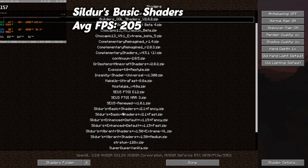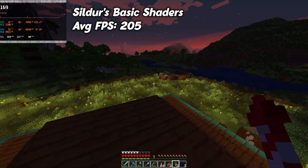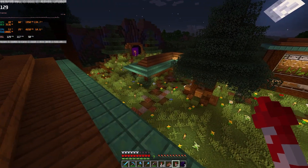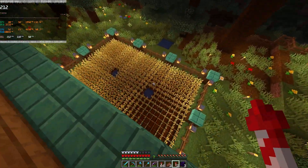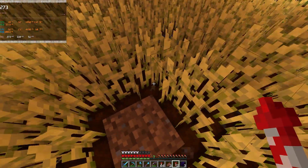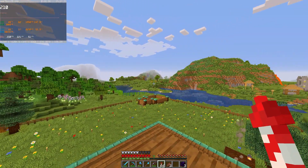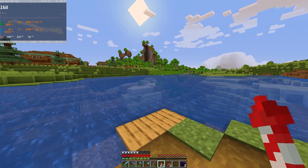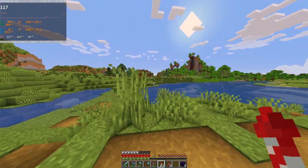Let's move on to the number six spot, which is going to be the Silders Basic shaders 2.1 Fancy. These shaders don't do much to improve the visuals — they make colors a bit more vibrant and give everything a warmer tone. They give you some waving grass, trees, and waving plants, and they reworked the lighting a little bit. We do get exceptional performance on this shader, with an average FPS of around 205. This is a very close to vanilla experience, but it still looks pretty good and gives you some really good performance.